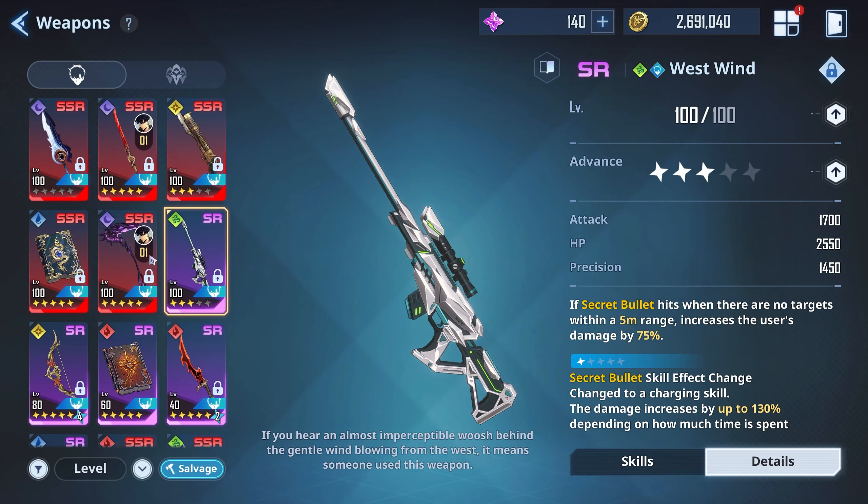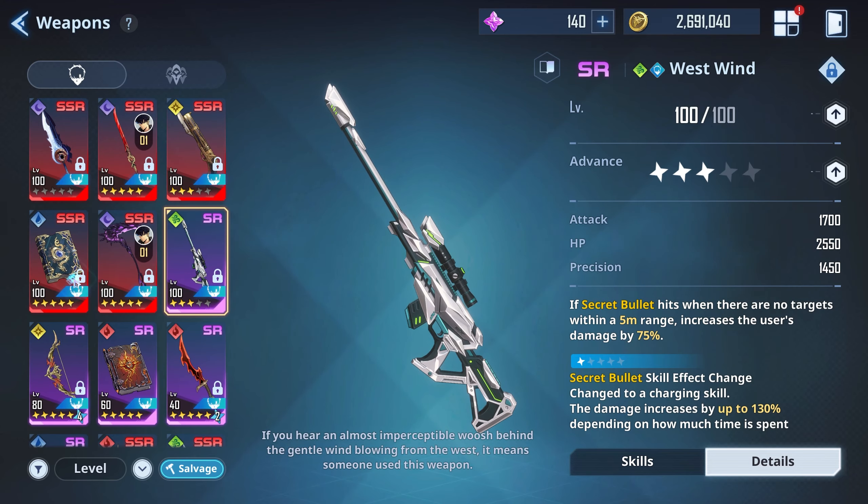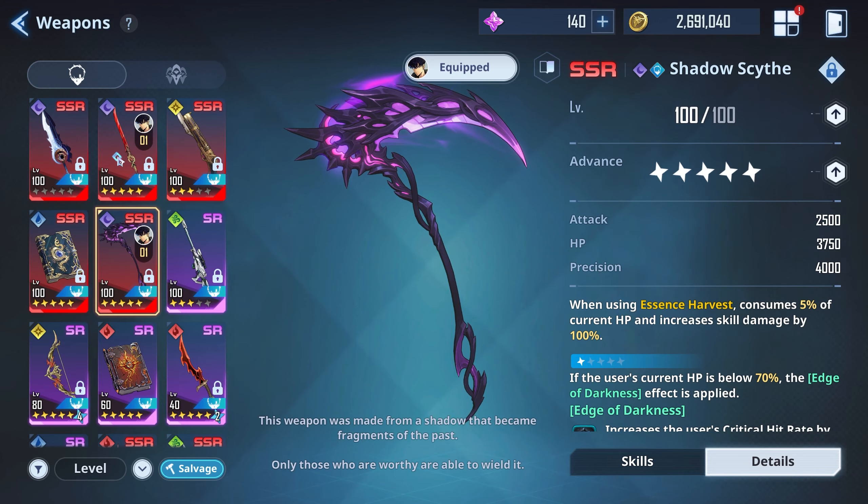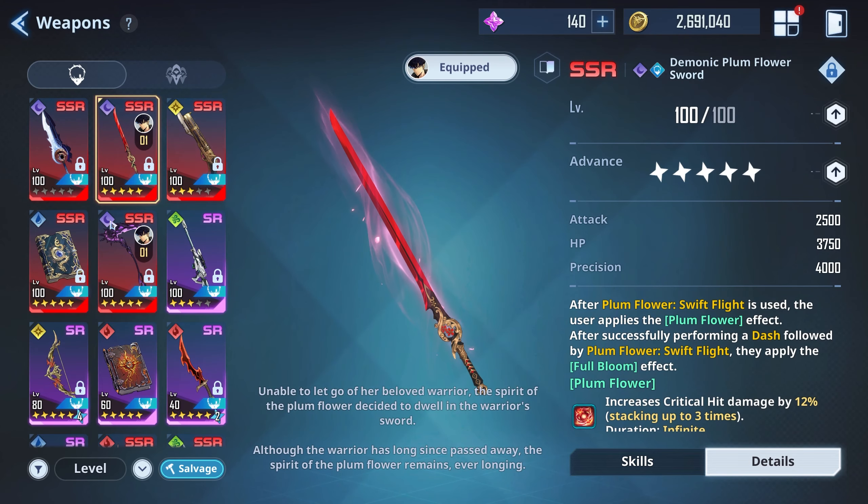I have a lot of these weapons at level 100, but for you guys when it comes to leveling up your weapons, I suggest you stop at 60 or 80 — especially if you are a free-to-play player, or even just a dolphin, someone who spends on the game but not heavily. Level 60 to 80 is probably the perfect spot to stop in terms of leveling up your weapons.